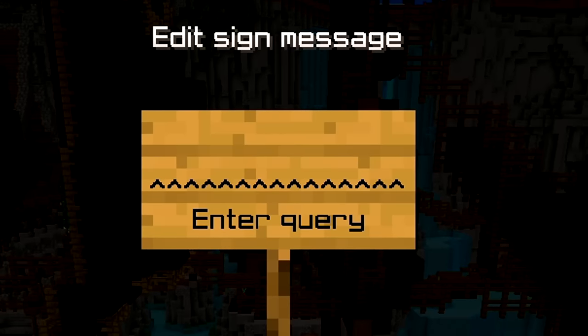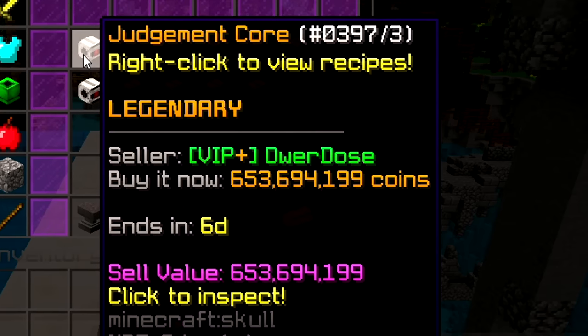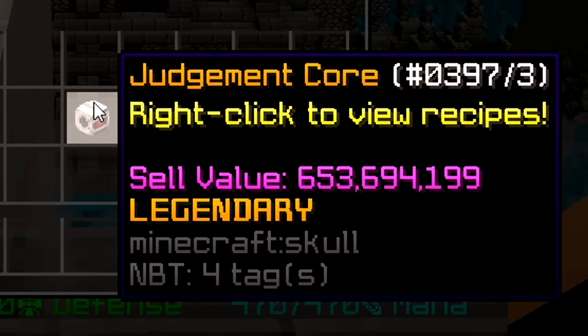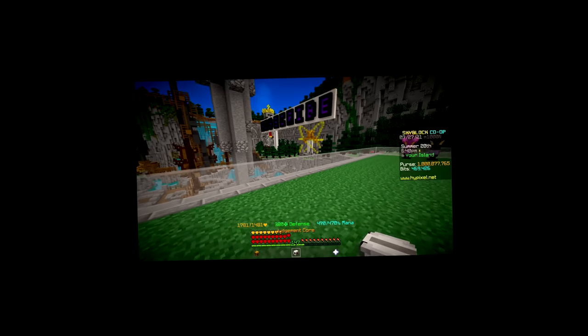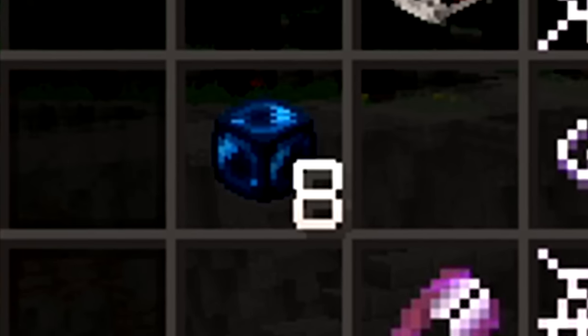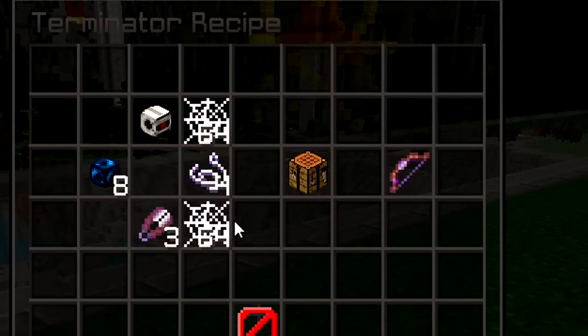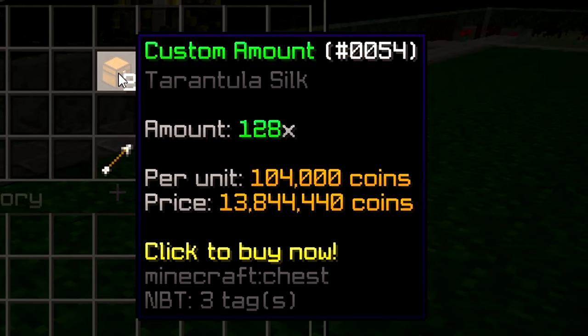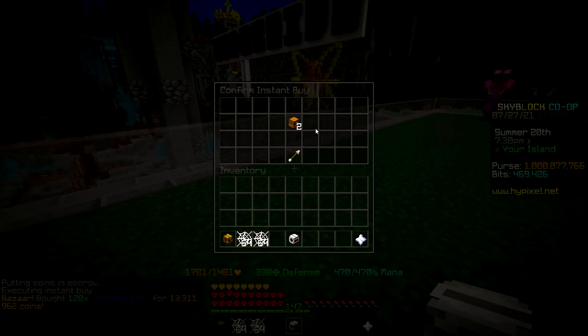Here we have the core, currently going for 654 million coins. Getting this as a drop saved me so much money. The rest of the materials shouldn't be that expensive. Here's the recipe for the bow — it requires a couple of items I have never seen before, so let's start with the familiar ones. We need two stacks of tarantula silk, which seems to be only 14 million. This bow doesn't seem too expensive yet.